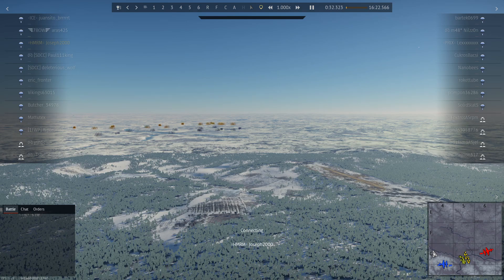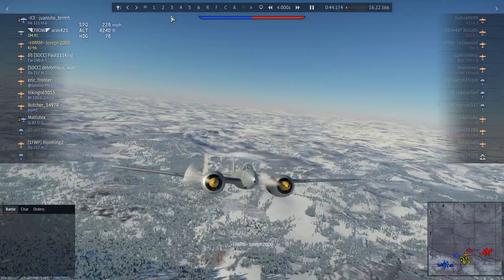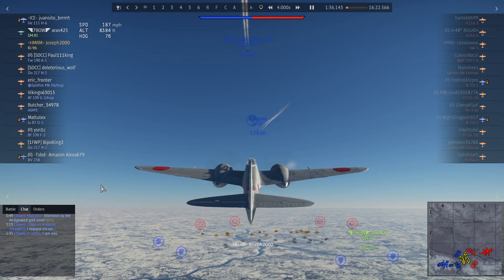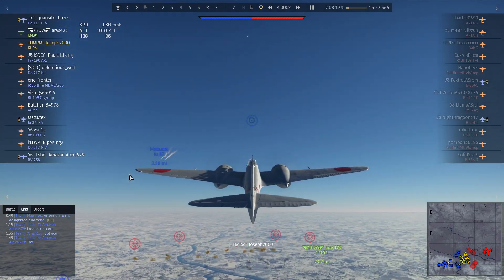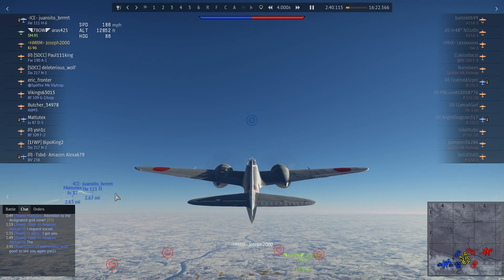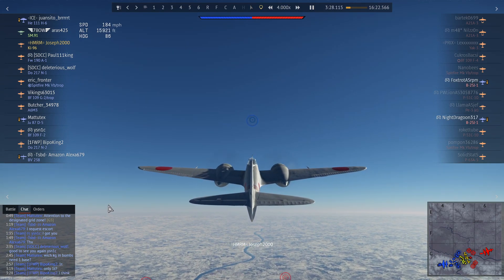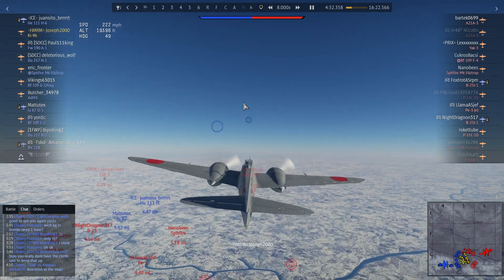This is a 16-minute battle but most of the action takes place towards the mid part. This team was not very good, let's put it that way. There's a BV-238 who chose the airfield spawn and requests escort — he's going to get an escort. We've got He-111 bombers, a D5 with bombs. This is not looking good already — not exactly a team I would consider to be great.